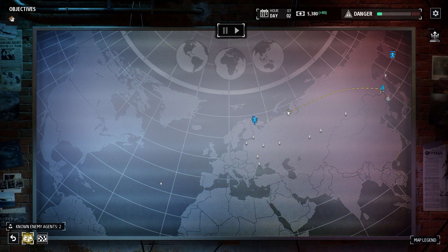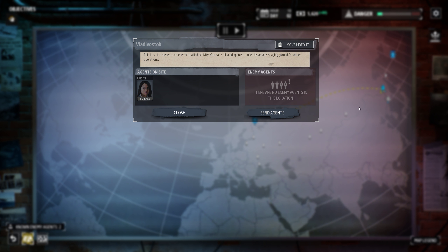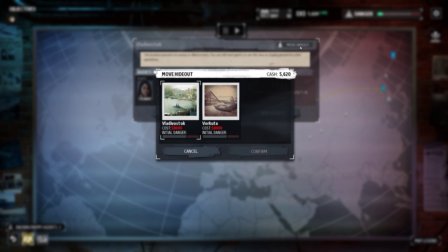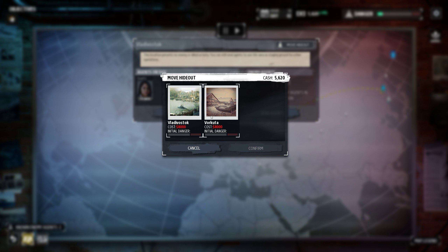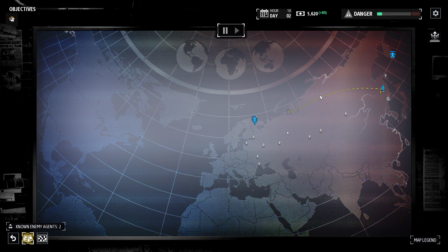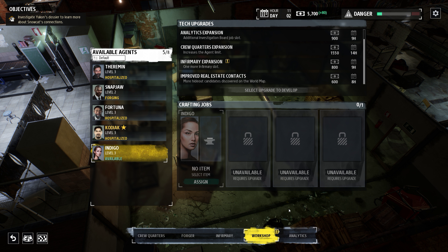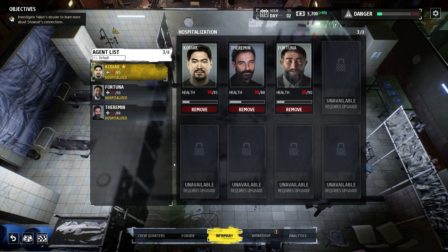Let's get back to the world map. We'll need to wait to reveal the secret, which should get us some more intel. Eight thousand to move a hideout — that's a bit extreme. The infirmary slot is confirmed: he's in the infirmary.